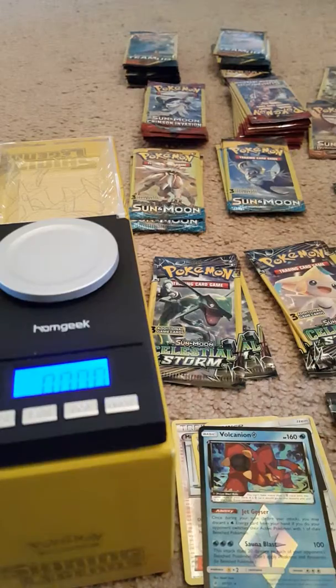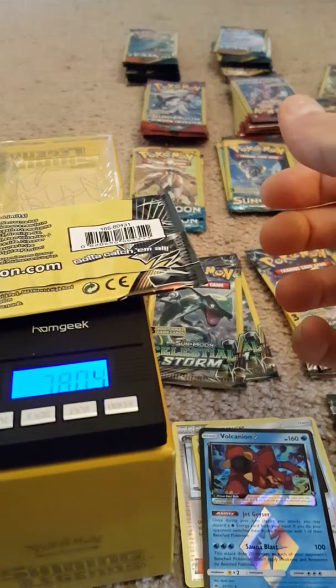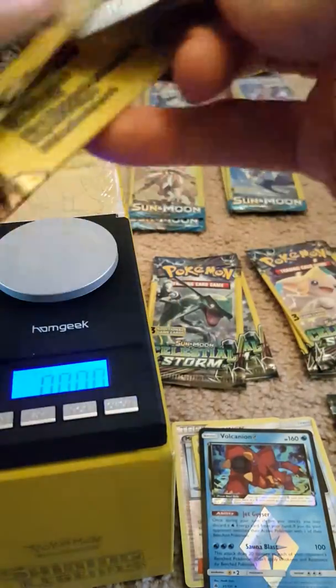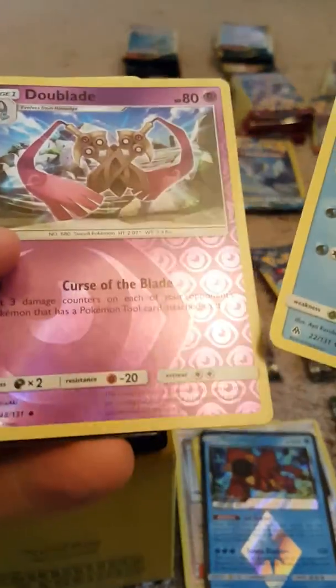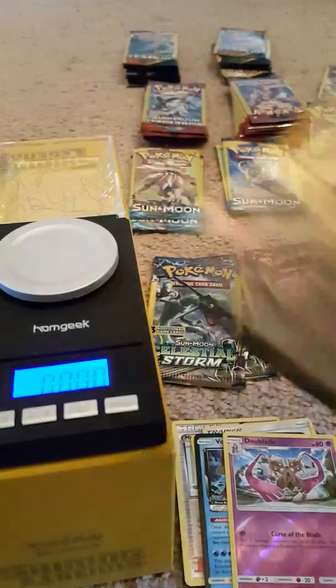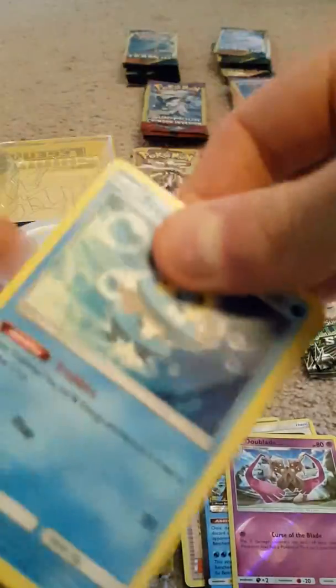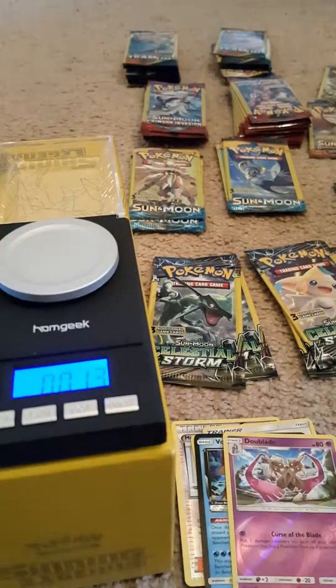More Forbidden Light. Pretty heavy-ish — another Froakie and you got two Dublade. Last Forbidden Light on the heavy-ish side. Oh what the heck — another Froakie, and a fail. What, what, how do you screw that one up? That's not right.